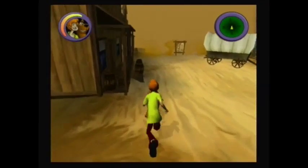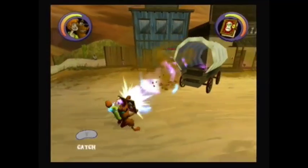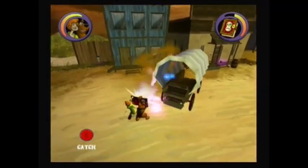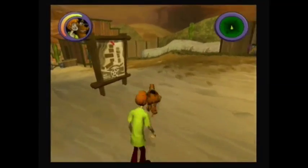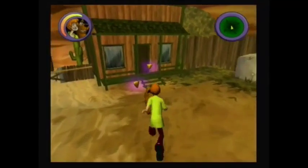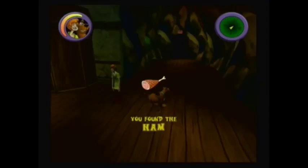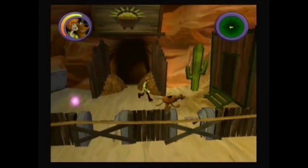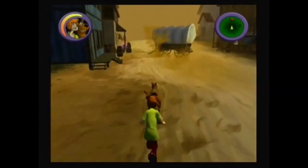Here we need to capture all the dust devils to open a path through the train car. Before we capture all the dust devils, we need to go back into the mine. Here we find our fifth sandwich ingredient — our fifth ingredient is ham. Now we can capture the remaining dust devils.